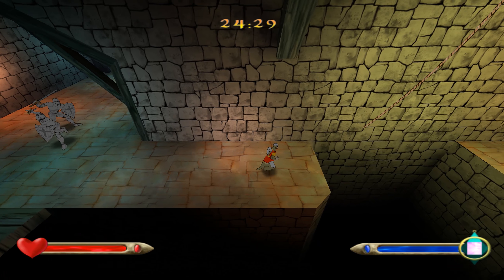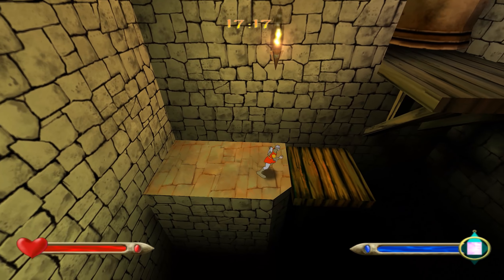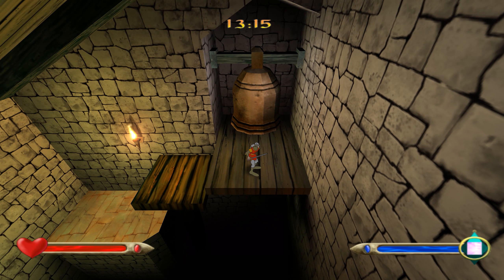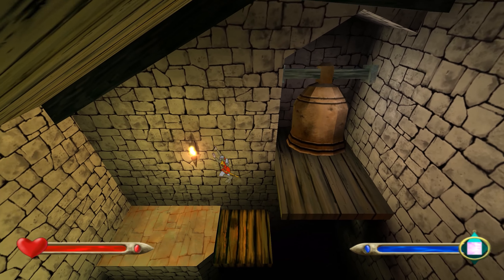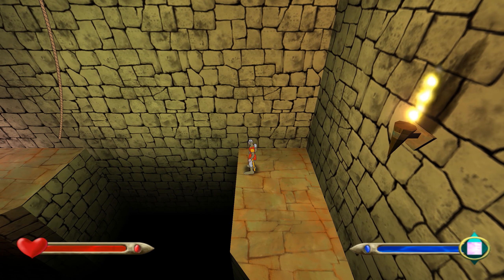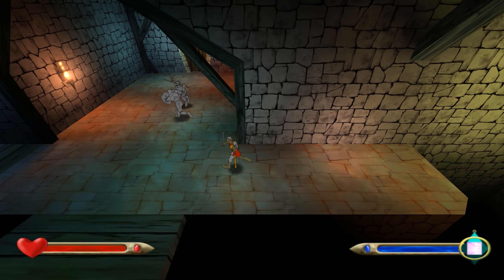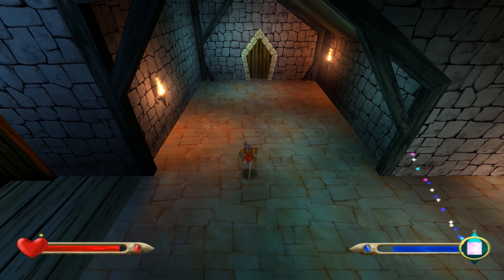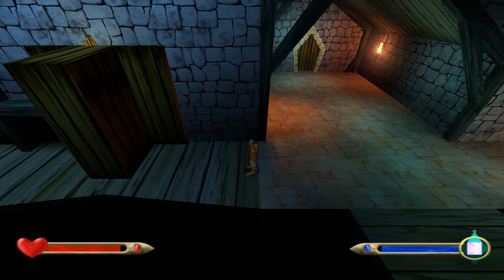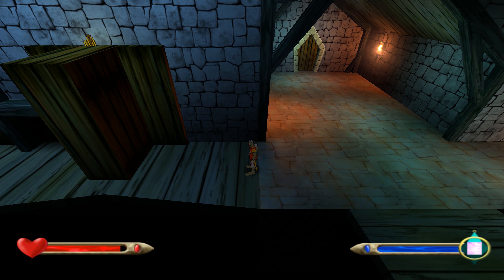Too much talking and not enough thinking — I very nearly lost the plot there. We need to get over to the other bell and hit it within the time period, and then as in the other bell challenge room the gate vanishes and we hopefully get to the exit door. I need to get ready for the two knights here — charge up my sword and dispatch them both.